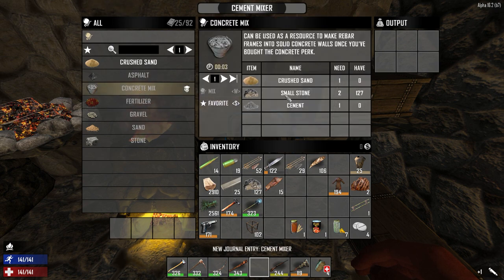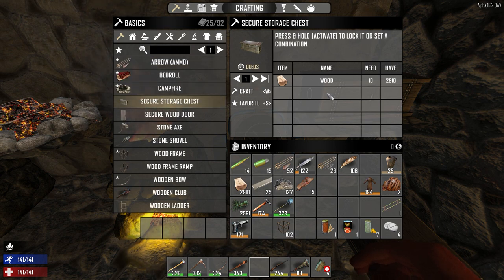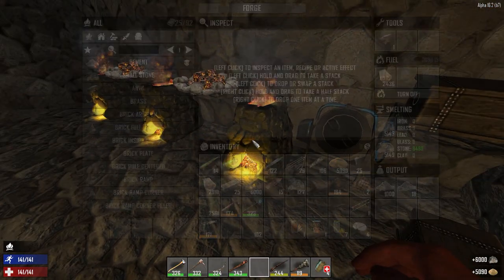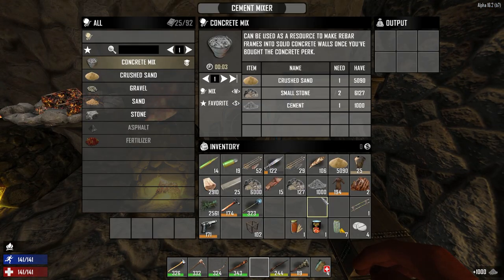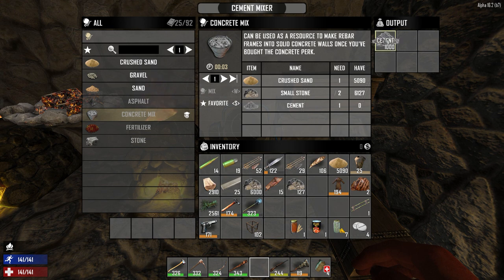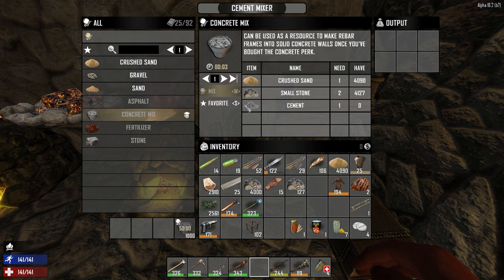For concrete mix I need small stone, cement, and crushed sand. I should be able to put this in here. Concrete mix, max, and mix. Oh there it is — look at that! That is awesome! I can see where it would be really beneficial to have several of these going on. We can make asphalt too — look at this. Fertilizer is dirt fragments, nitrate powder, and rotting flesh — ten of each to get just one. Wow. So I want this so I can upgrade the walls upstairs.